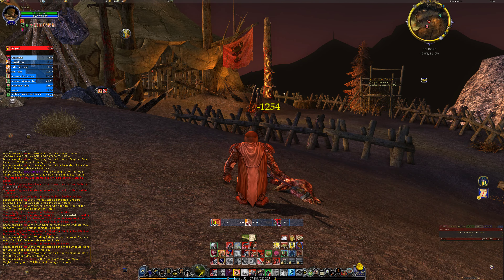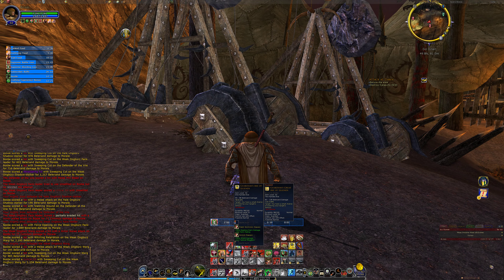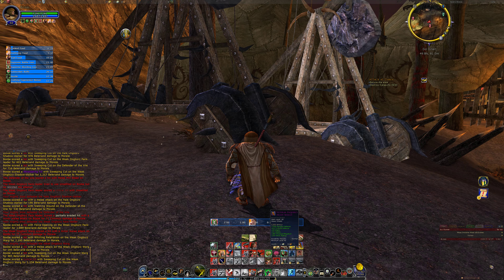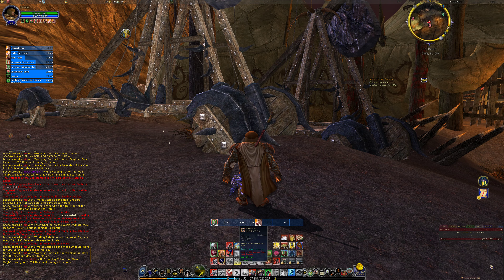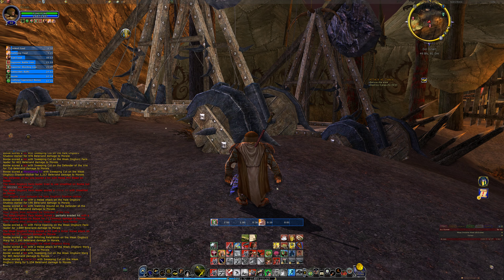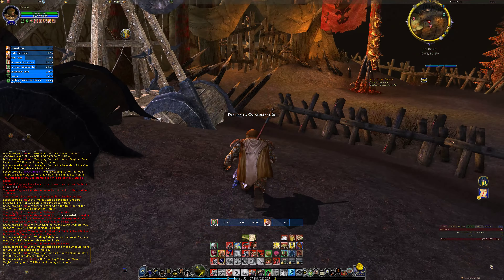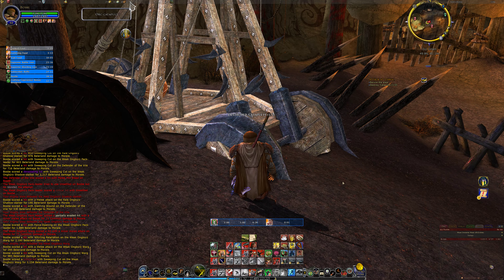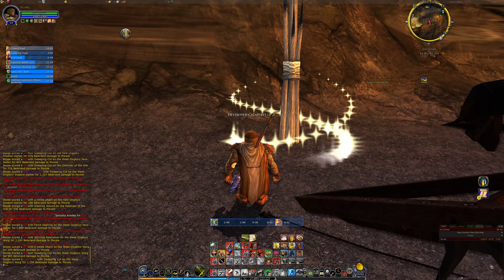There is a sword-and-board, or axe-and-board, combination you can build for the Guardian so you get your blocks in. If you do that, you'll be going Shield Blow, Shield Swipe, Bash — and you can also get traceries for shield damage as well as your extra attack damage from shield-based attacks.